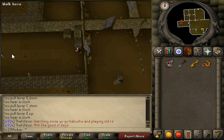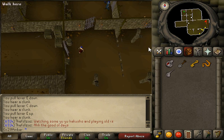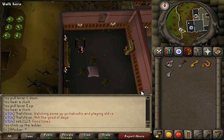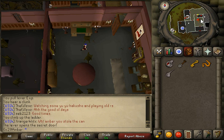If at any point you accidentally pull the wrong lever and can't get it back to the way it used to be, you can just go upstairs and then back down, and that will reset everything. Now we can go back to the professor. Keep in mind, to get the not-so-secret wall to open back up, you will need to pull the lever in order to open the wall — right here.